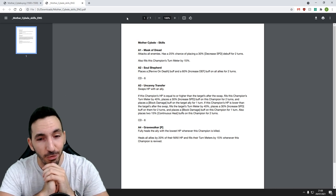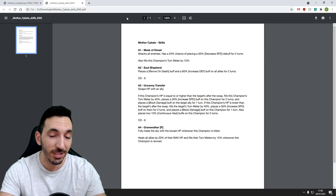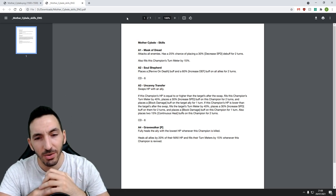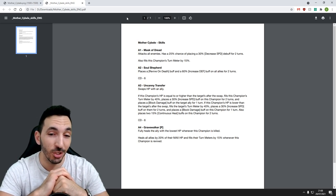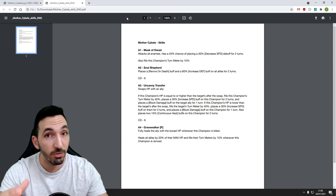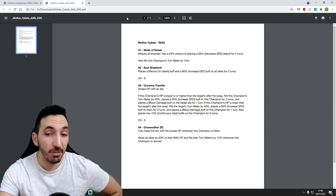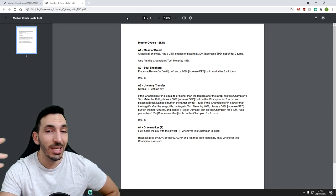The A4 is the Gravewalker passive. It fully heals the ally with the lowest HP whenever this champion is killed. It also heals all allies by 20% of their max HP and fills their turn meters by 15% whenever this champion is revived. So when she is killed and you have Revive on Death active from her own A2 skill, she will heal everybody and fill their turn meters by 15% when she is revived. That's cool.